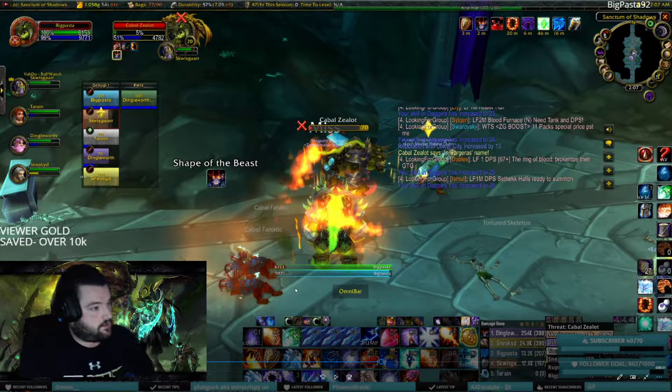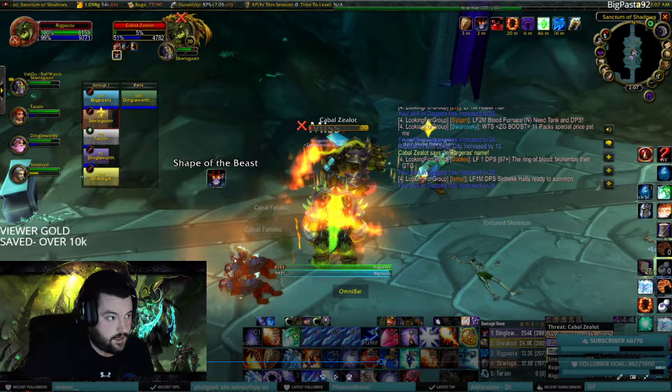Alright, let's get into it. We're going to be in Shadow Labs — normal or heroic doesn't matter, but I suggest normal if this is what you're trying to do, just because it's easier. You're going to find these mobs right outside the third boss, called the Cabal Zealots.